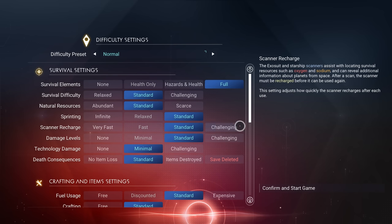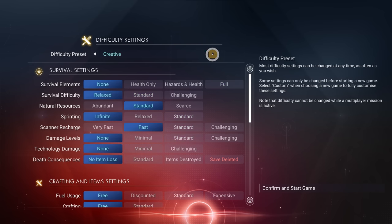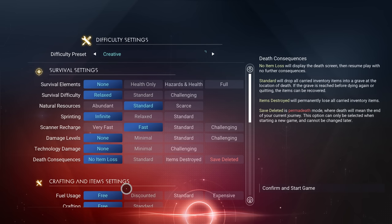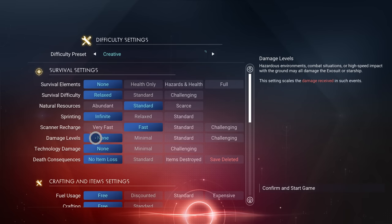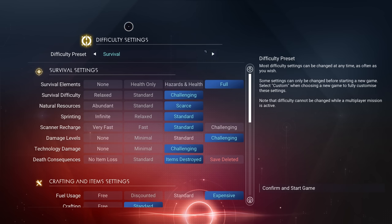You go into this menu and choose whichever setting you want to start with. Say you want to start with creative mode — it'll change all the options to creative settings, and you can turn on whichever ones you want. You can adjust damage levels from minimal up to challenging, which is very similar to permadeath mode, or use the difficulty preset at the top. Very, very cool.